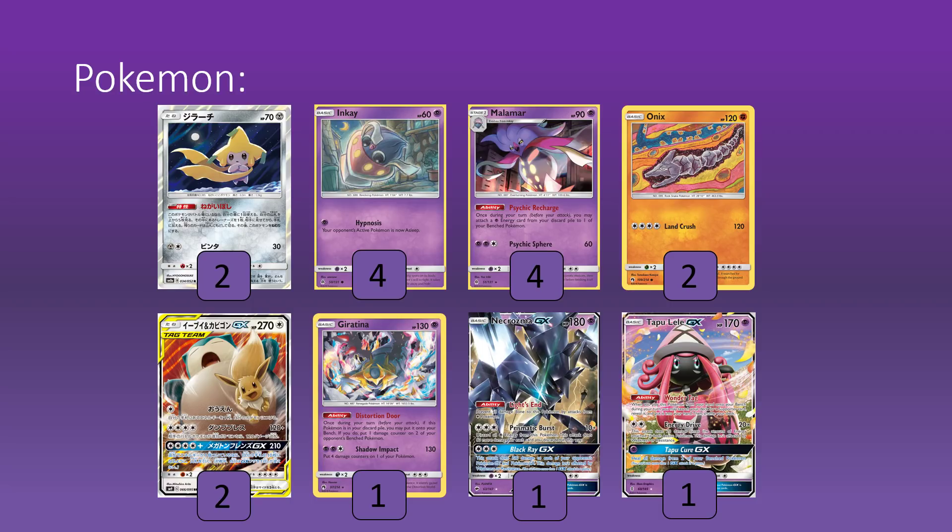We're going to maximize the Malamar counts because all of our attackers are really expensive, and if we get like three Malis into play sometimes, we're not relying on hitting one of our DCEs, which is good. The Onix, as I just mentioned, he's here for being a Fighting type. He can one-shot tag team Pikachu Zekroms and Zoroark, so that's good enough on his own. Just a flat 120 — it's actually not bad in non-GX trade-offs. A lot of the time we're looking to hit 130, but we do have Distortion Door on our side to try and set those things up for the Onix, so we try and have a good army of non-GXs available to us with a couple Onix and a Giratina that can always recycle itself. So we hopefully present enough non-GXs in those sorts of matchups.